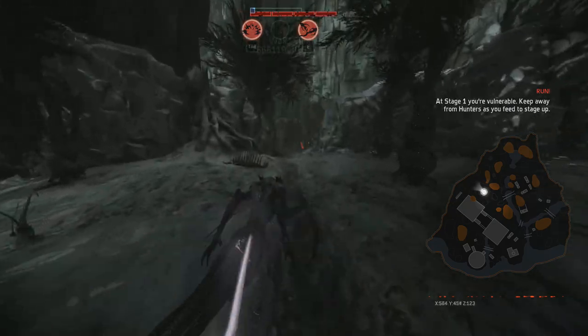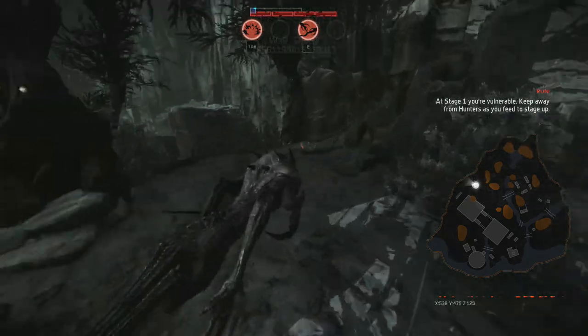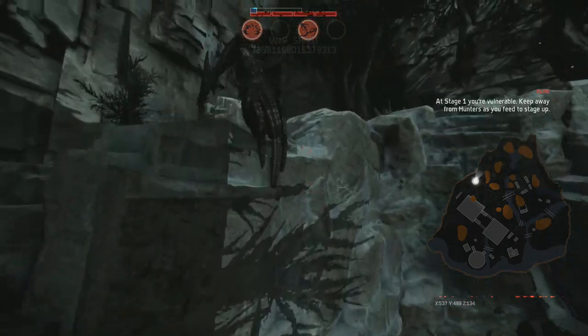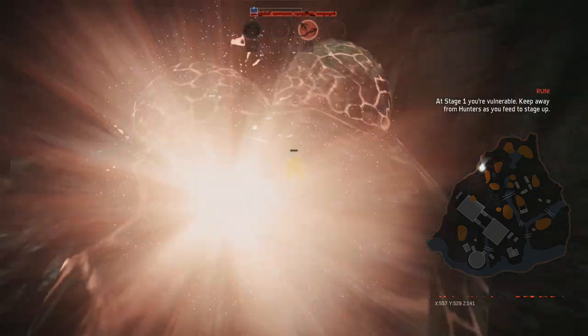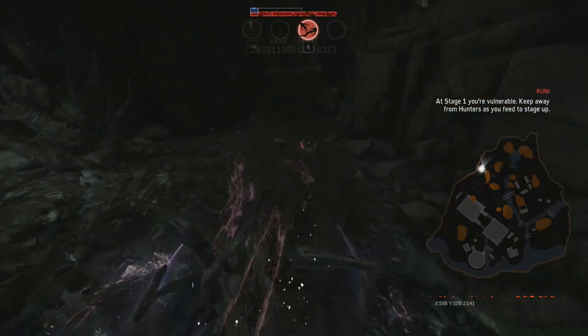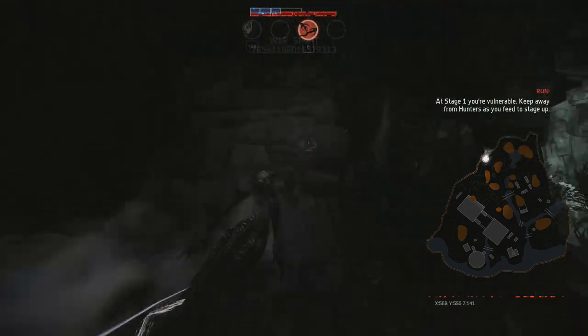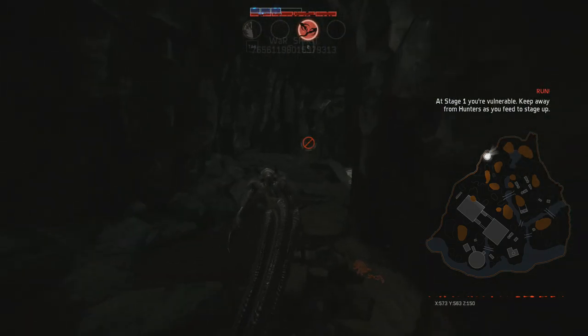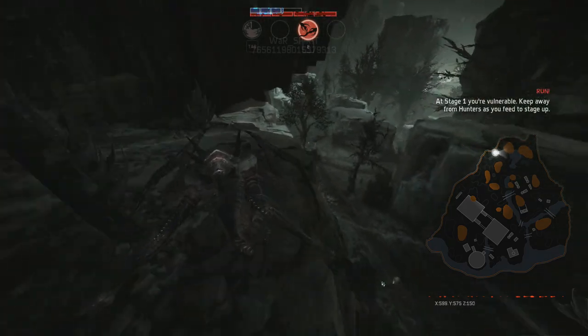This time I'm going to be using the Wraith. We're actually still on the same map as in the last video — it just so happened that I got two really beast gameplays on the same map with two different monster classes. The Wraith is the third tier monster and it was available in the beta to players who had pre-ordered the game. Obviously when the full game comes out, this monster is going to be available to everyone, and I believe you'll be able to unlock it in the same way that you unlock the Kraken after playing the Goliath for a little while.